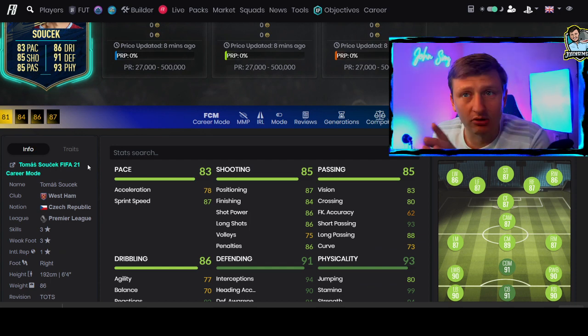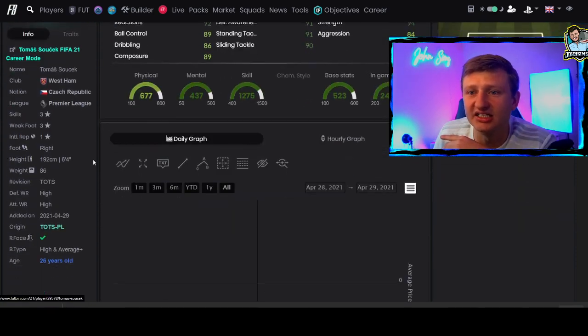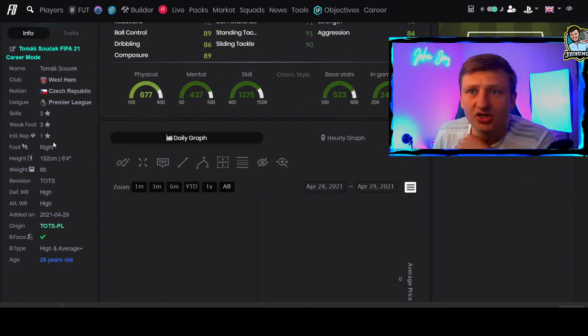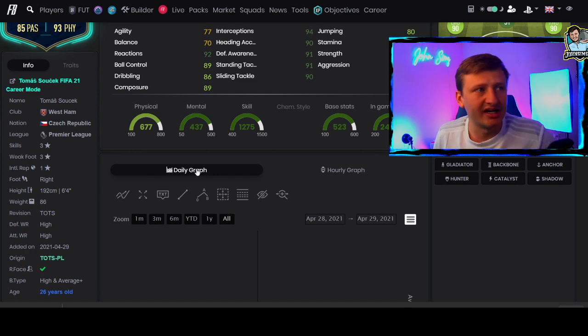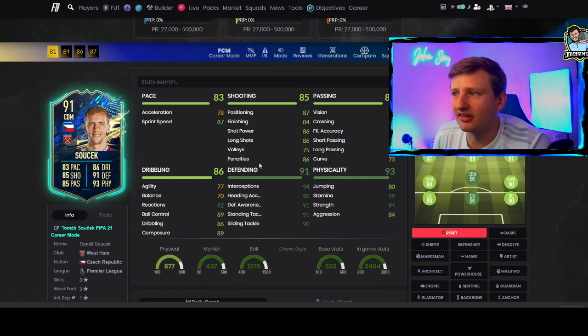We've done all the player reviews so check those out, but anyways we've got Thomas Szuchak — no traits here. He's six foot four, high-high work rates, three-star three-star. Links are iffy but he does have the Prem link which is nice.